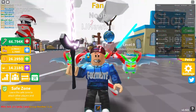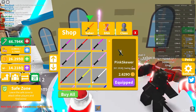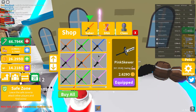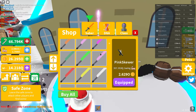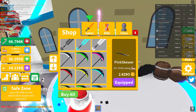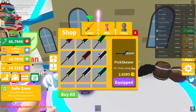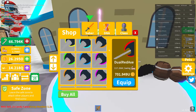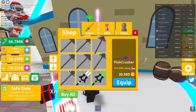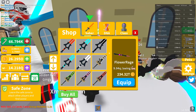Look at these scores — look at all of these things that we've gone through. These are all different generations of items. Look at all this: there's axes, dual axes, crushers, furies, rages.